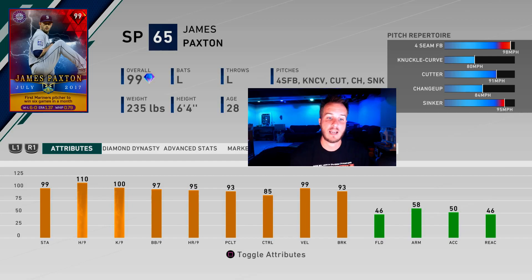110 hits per nine, 100 K's per nine. He's got 85 control, 99 velo with 93 break. So I actually struggled with his normal diamond, the 99 overall. Hopefully this card is a little bit different story.